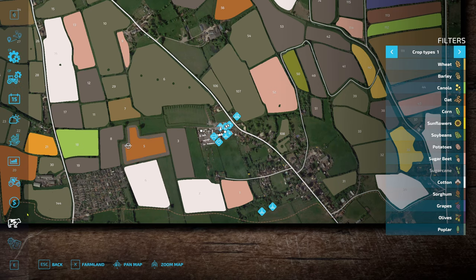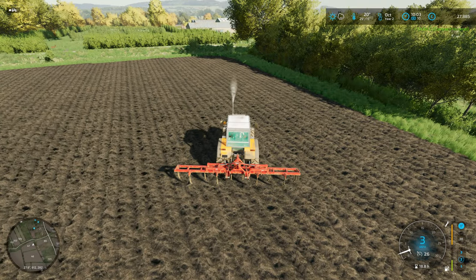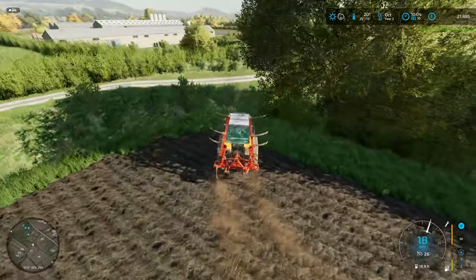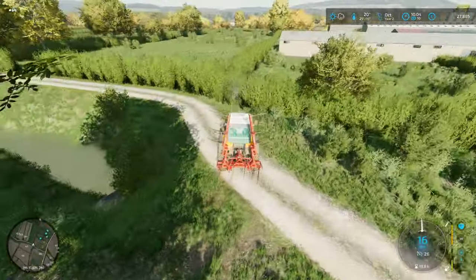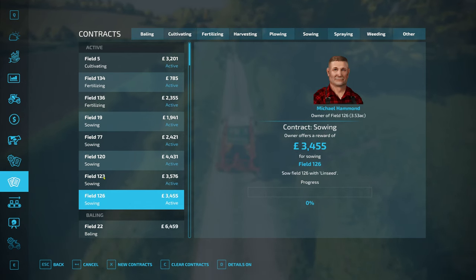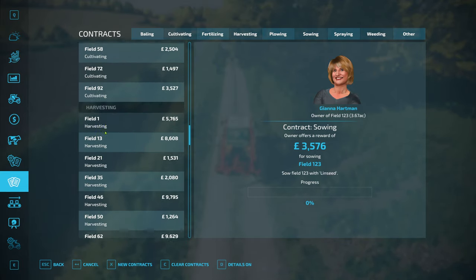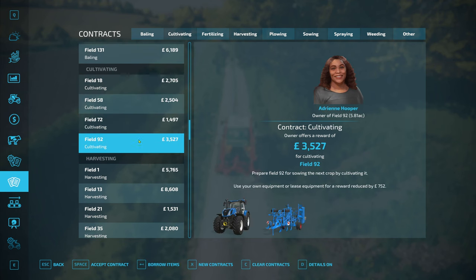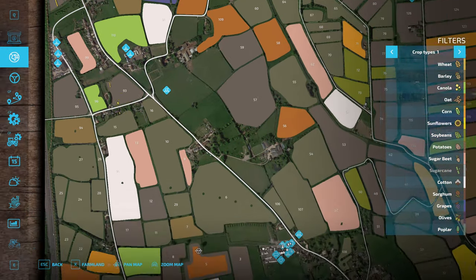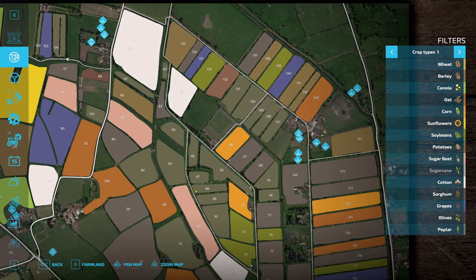All right, there we go - that has to be done. I never actually saw it come up and say it was completed, but I knew it was completed. So that's that one done. £1,400 - so that's still not quite enough money to buy the field right now. There's some really nice size cultivating contracts - field 92 and 93.